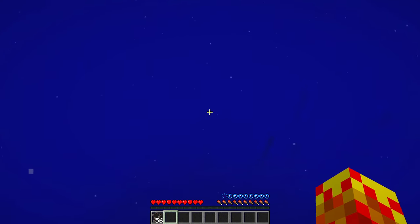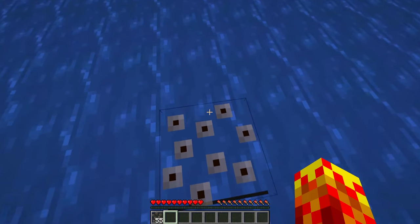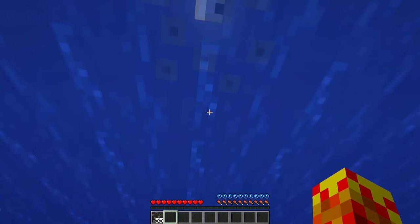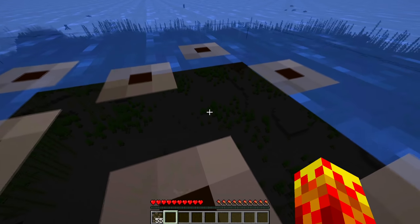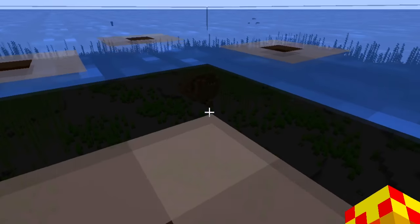You look for anything of value — can't really do that. Place a frog spawn, dive underneath. Emerge. And oh, what is that? Is that a shipwreck?